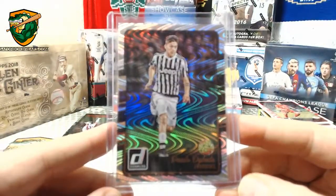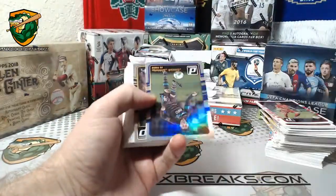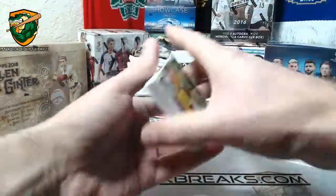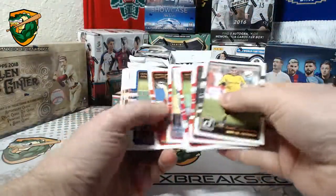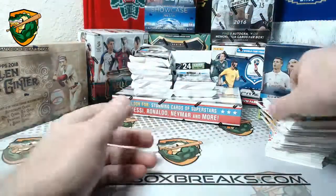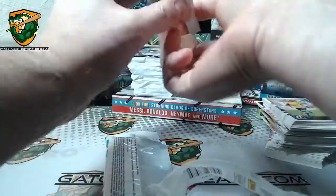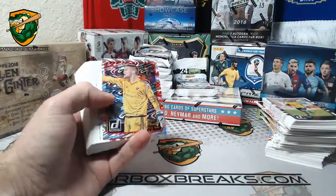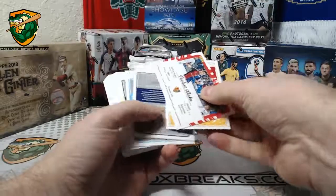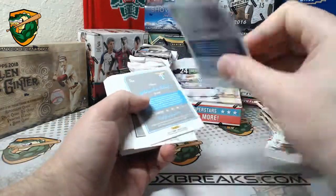Nice hit there — Dybala Swirlarama. Dermoz, Herrera, and Rinaldo production line parallel. Get Rinaldo in there. Swirlarama, Tomas Vaklik. Schneider and Tulant. I think these are all base.